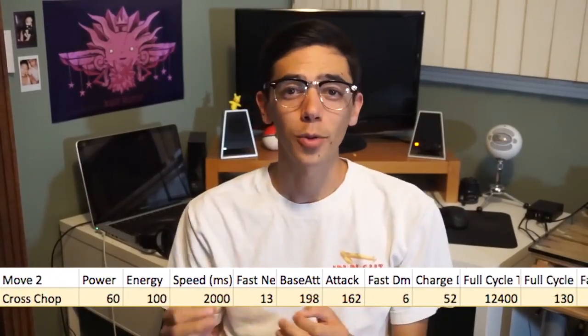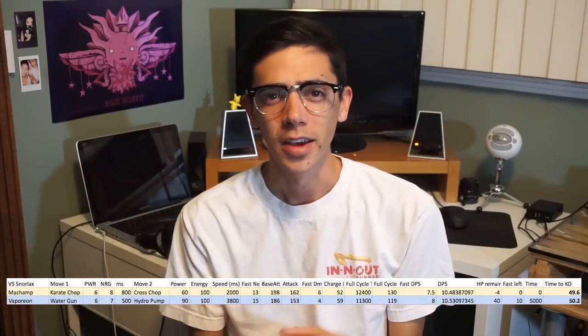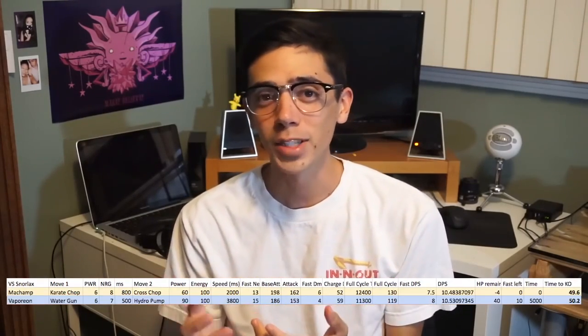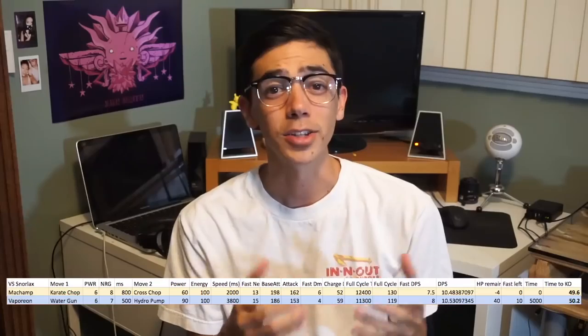Now let's talk about numbers. For all these calculations I assumed that the Pokemon were max level, but the numbers should come out the same at any level as long as both Pokemon are the same level. Looking strictly at damage, with Karate Chop and Cross Chop, Machamp beats Snorlax in 49.6 seconds — that's if you just spam your moves as often as possible without dodging. Vaporeon, with Water Gun and Hydro Pump, KOs Snorlax in 50.2 seconds, a difference of just over half a second. Vaporeon has a lower attack stat and neither of its moves deal super effective damage to Snorlax, but Water Gun is just that much better than Karate Chop in terms of damage per second.